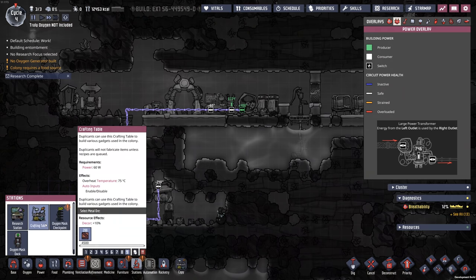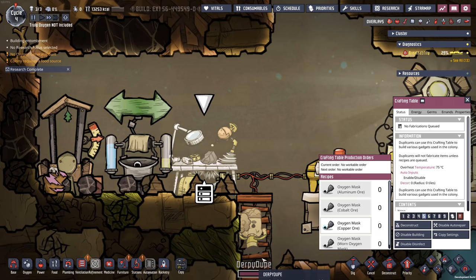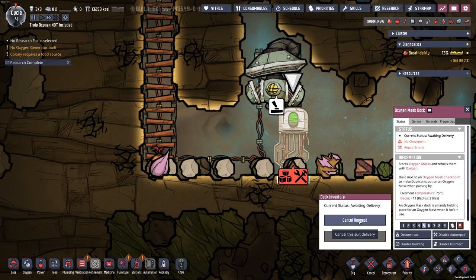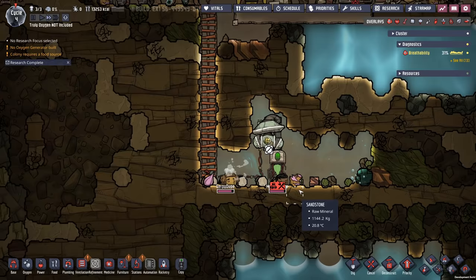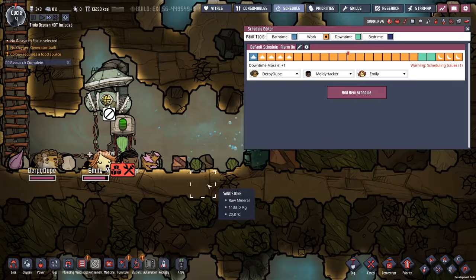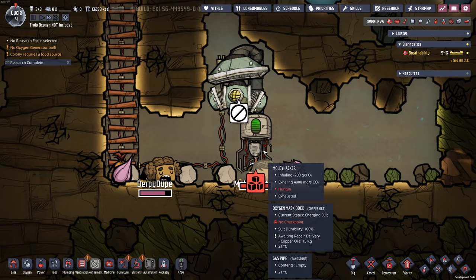Some research has been completed. We can now build the all-important crafting table. And there we have it — the key to our success. A mask. So what I'm going to do is just take one of those and put them right down here in the oxygen mask dock, which we've already filled with a little bit of oxygen. Except all my dupes are falling asleep on me. Oh no, they're all sleeping. Wake up!